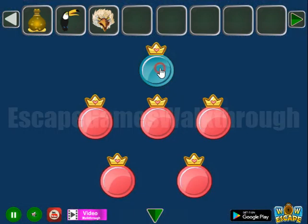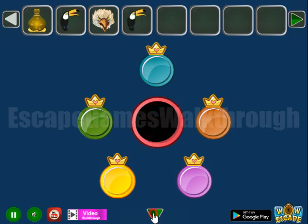Let's use the colored circles pattern here. We set teal, orange, pink, yellow, and green — and we've got the bird.